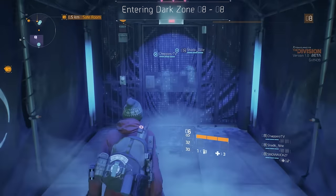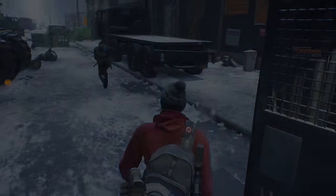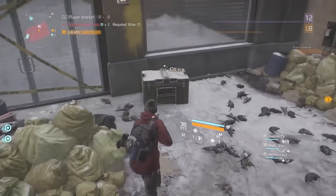As you explore the dark zone you'll come across dark zone chests. I found that these are usually located in the contamination areas marked in red on your map, or in buildings populated with high-level NPCs. These chests are unlocked using dark zone keys.